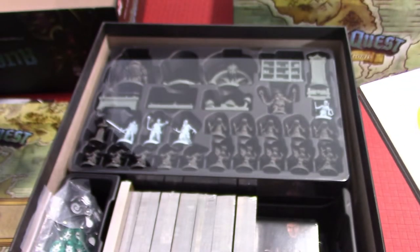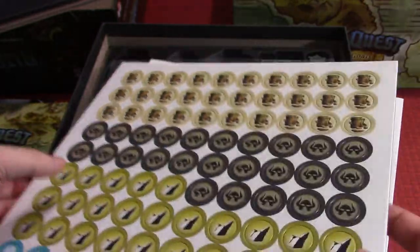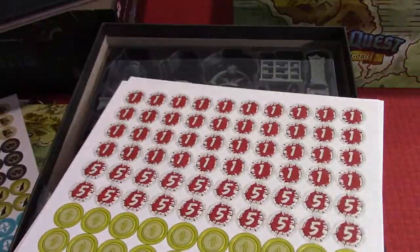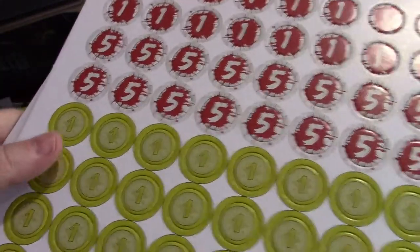Then we've got the tokens. They look pretty good — nice and clean. There's a big staircase piece, what look like some NPCs, traps, and other stuff. There's what might be money and health tokens, torches, backpacks, and more. The tokens look good. Now let's see if there's a dedicated storage space built into the box for them — it doesn't look like there is, actually. That's interesting, given there are so many tokens.